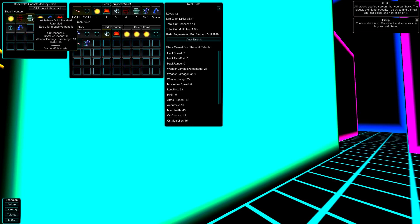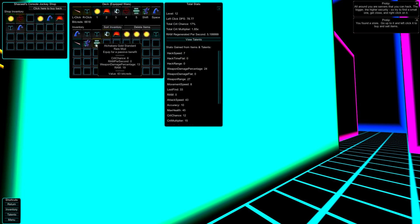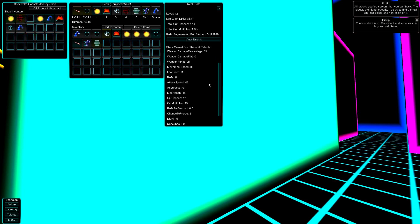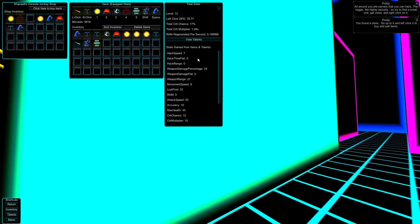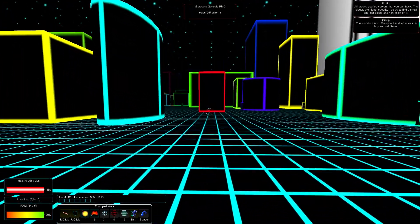Some of these things are passive — like this gold standard item equipped for a passive benefit. It gives me crit chance six, ram per second zero, weapon damage percentage 13, and RAM 19. I can buy that if I want. You have all your stats over here — stats gained from items and talents — so you can see all the modifiers: loot find, RAM, attack speed, accuracy, a drunk stat I don't even know what that is, knockback. Total crit chance is at 17. I focused a lot of my points initially on crit chance, which in hindsight I don't think was all that great.